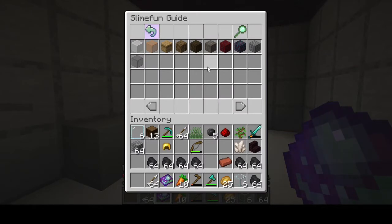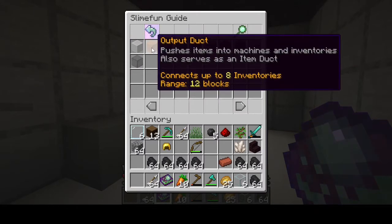We're going to craft the Output Dock. This is the same thing as an output node but it also works as an input node - in other words it pulls items out of where it is and puts them where you want. It works very similar to the output nodes.